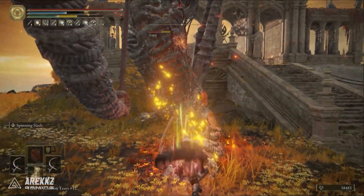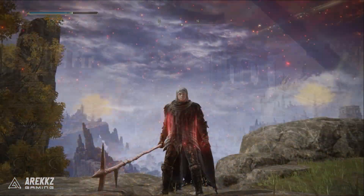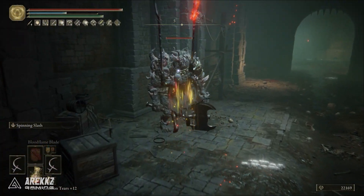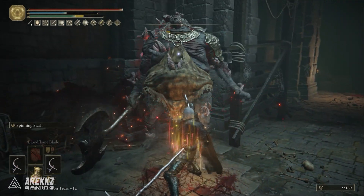But it doesn't just stop there. Because there is no passive effects, no strange damage types, no innate bleed on this, it is in fact a buffable weapon, which means we can use bloodflame to add bleed as well as fire damage, or any of the other buff incantations that work for your build.